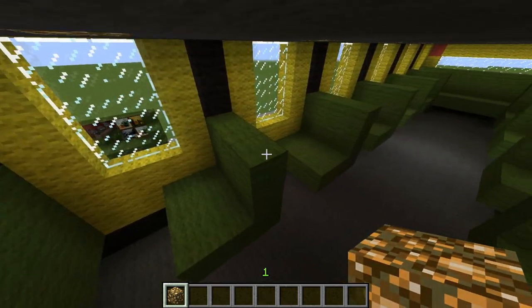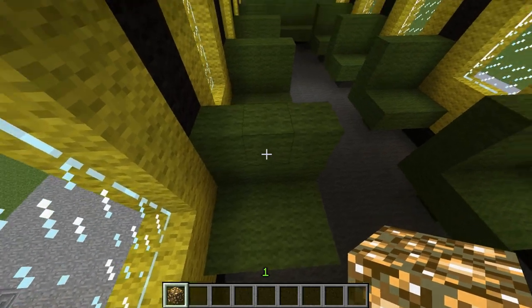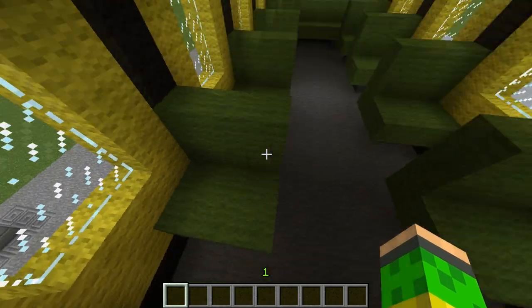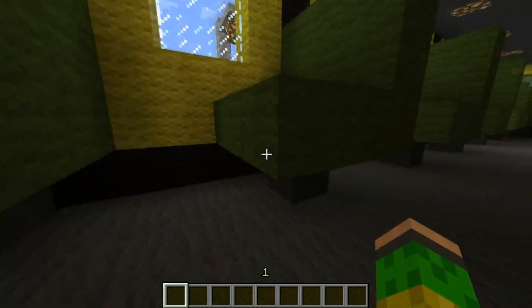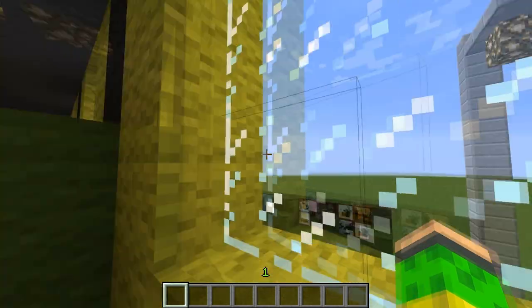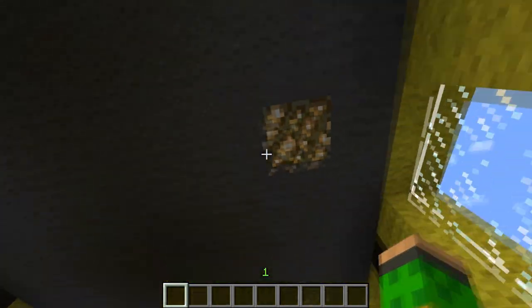When you come in, you sit down. I don't know if you noticed, but the seats are always green for some reason. There's a window so you can see outside. You can see the lamps.